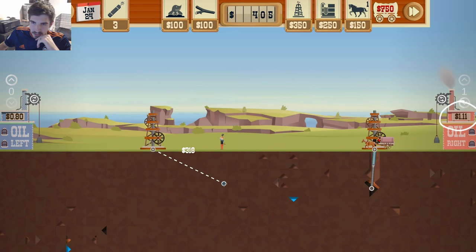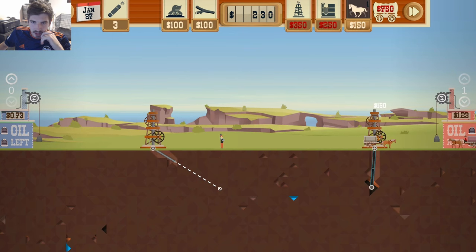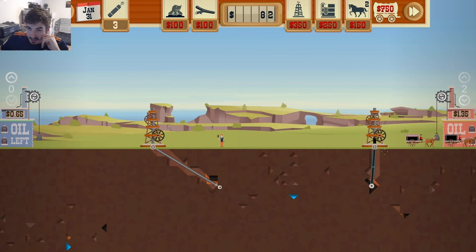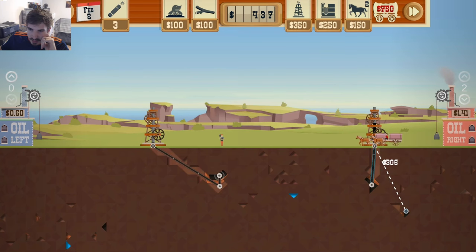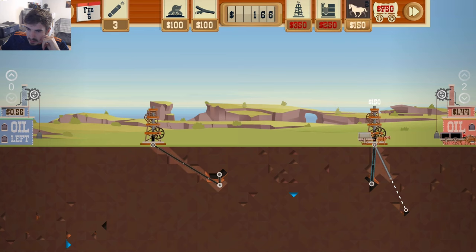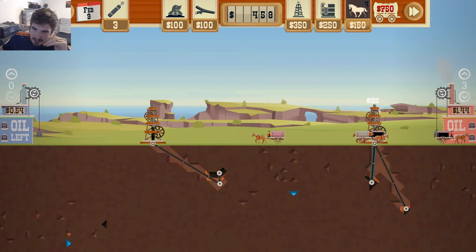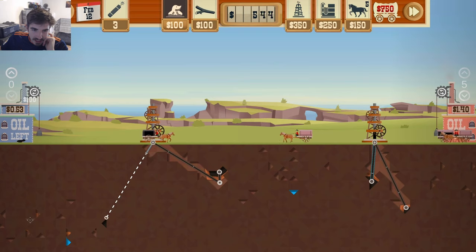Right now we're at 110, which is actually pretty solid and climbing. I'm gonna drill under this smug little dude and see if we can find the oil he's looking at. We actually have insane oil prices on the right side. We're at 145 super early on - usually a good oil price is like $1.10 per barrel. That's just gonna jumpstart everything, which is fantastic.